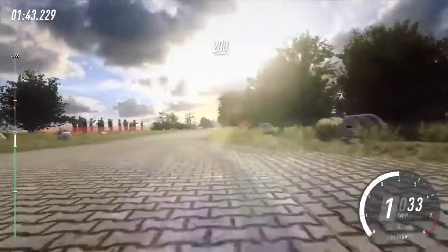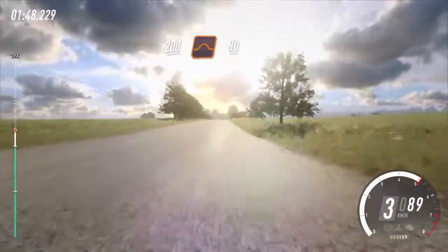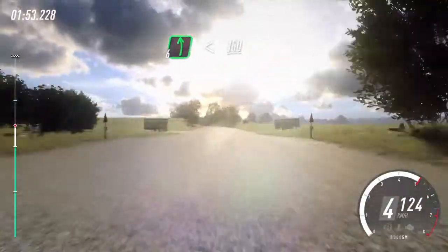100, 200. Flat jump, 80. Bump into 6 left long, opens flat of the crest, 150.